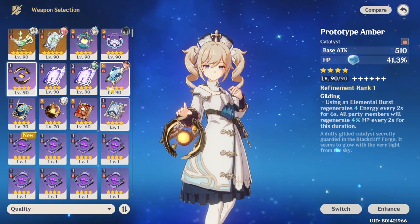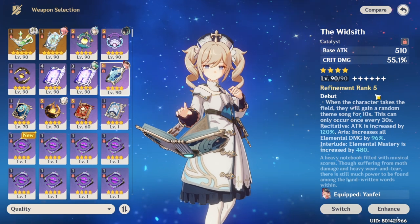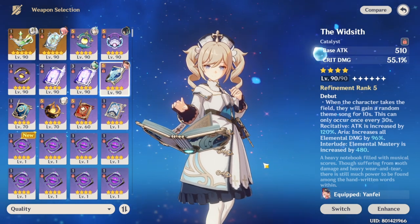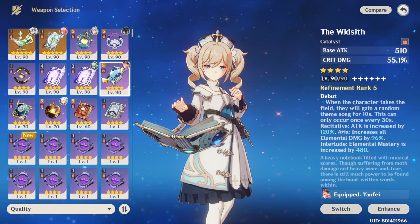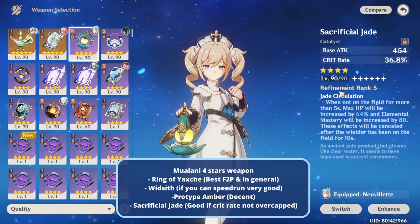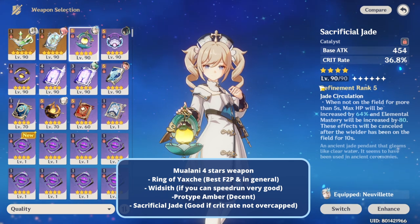Another option — if you can get it to R5 — gives critical damage, but it's mostly useful if you really like speedrunning; otherwise it can sometimes be worse than the free-to-play forgeable weapon. If you pay for the Battle Pass, you can equip Sacrificial Jade — take note that Mualani will have new artifacts but they'll have a low crit rate, so you may overcap crit rate. Assuming you don't overcap, it's still a solid weapon choice.